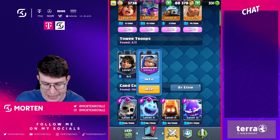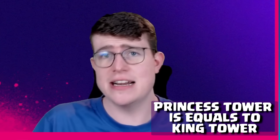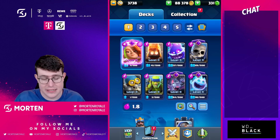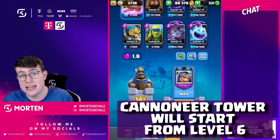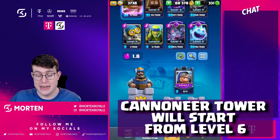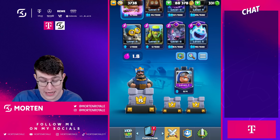When Supercell originally announced tower troops, they made sure the Princess Tower would be at the same level as the King Tower. But with the Cannoneer, you need to start from level 6. So if your King Tower is level 15, your Princess Tower is also level 15, but the Cannoneer starts at a lower level — so there will be a noticeable difference when you use it.